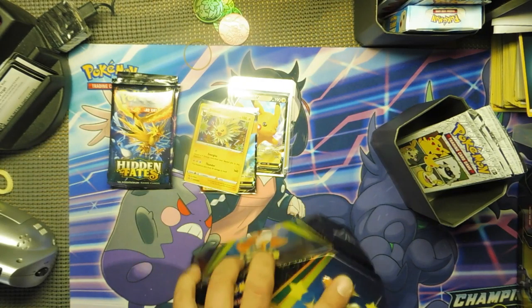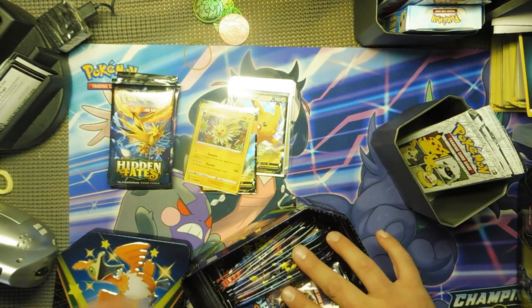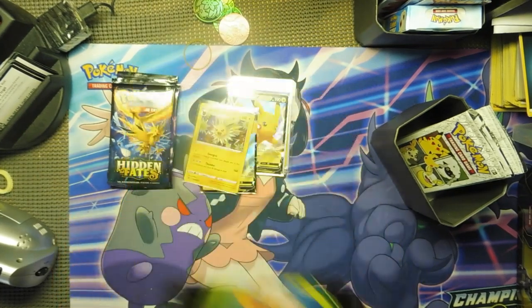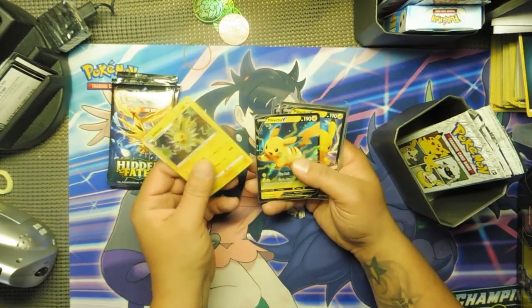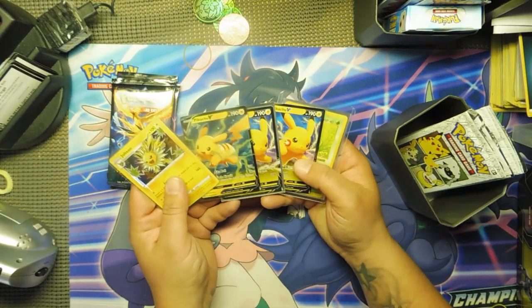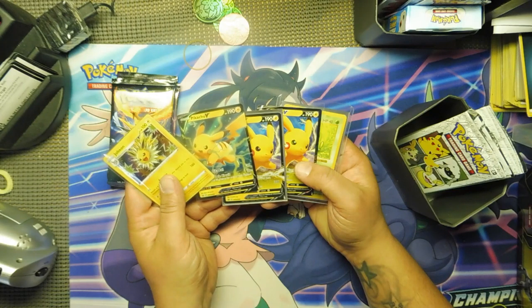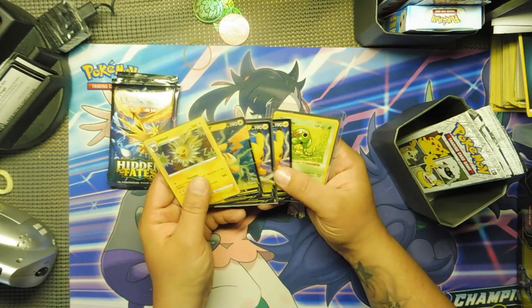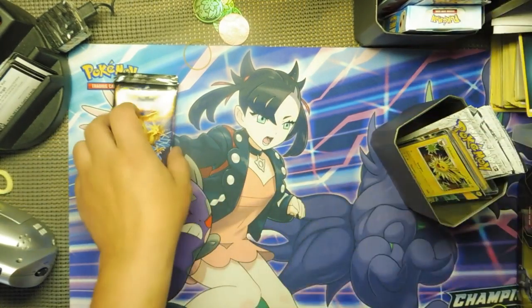We're going to open up a couple packs. Let's see what we can grab — Cramorant. I really wanted to sell the Boltund. I got this extra Jolteon. Where did this Pikachu come from? I got McDonald's packs.